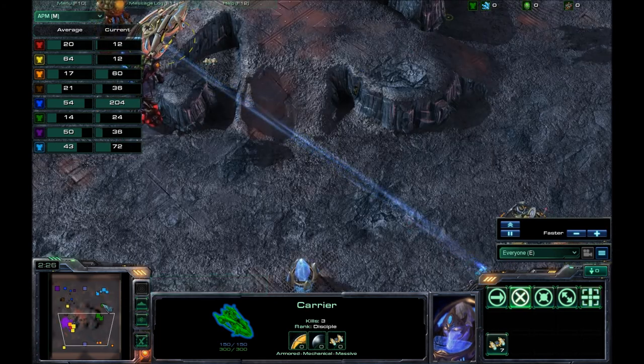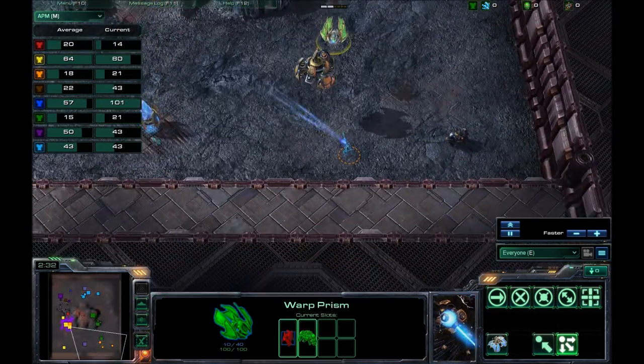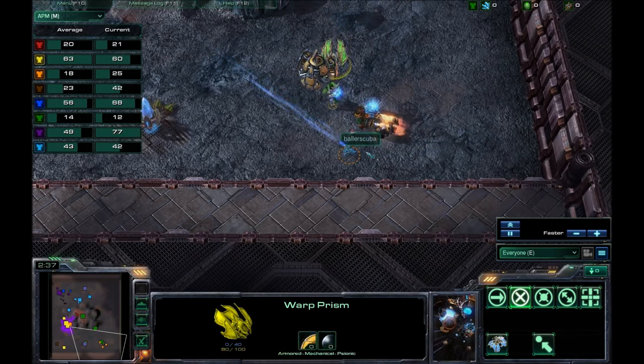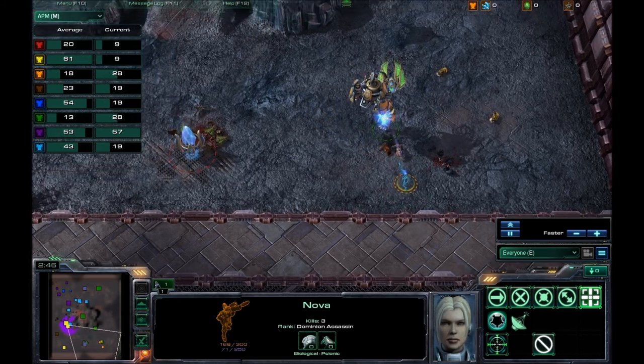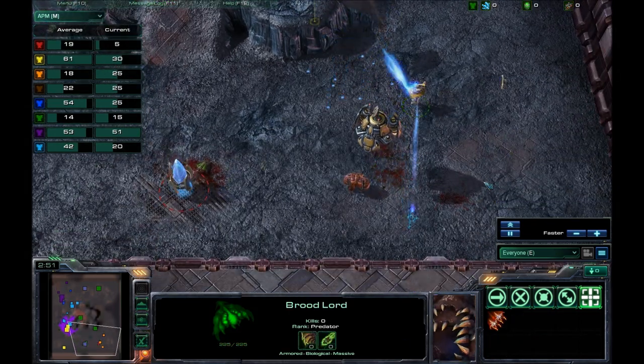So I'm just trying to get as much damage done as I can. I put the firebat and the high templar into the warp prism and I start trying to get some work done. I don't know if I saw that ghost there — it doesn't look like I did. But this broodlord is starting to get some damage done.